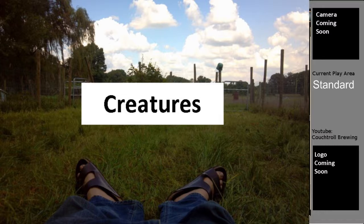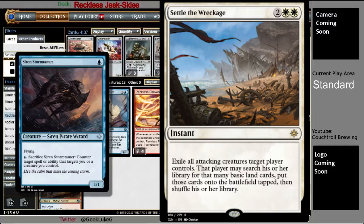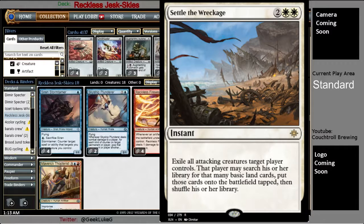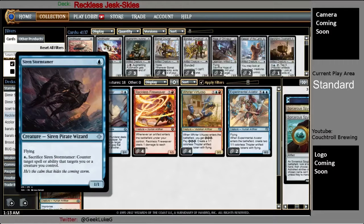Let's start with creatures. I've got a four-of Siren Storm Tamer. I've quickly fallen in love with this card. The more people play Settle the Wreckage, the better this card gets. When Wizards of the Coast printed Settle the Wreckage, they said exile all attacking creatures target player controls — instead of just exiling all attacking creatures. I guess they didn't want it to be too good in two-headed giant, so you can only pick one player. But that gives the added benefit of Siren Storm Tamer being able to counter that spell with a blue mana and sacrificing.